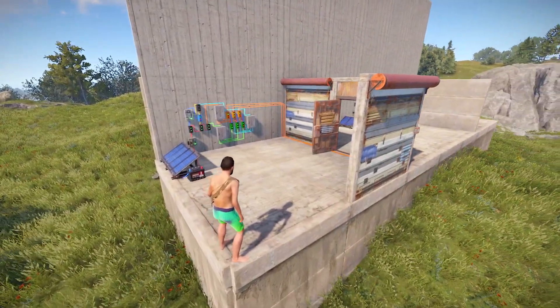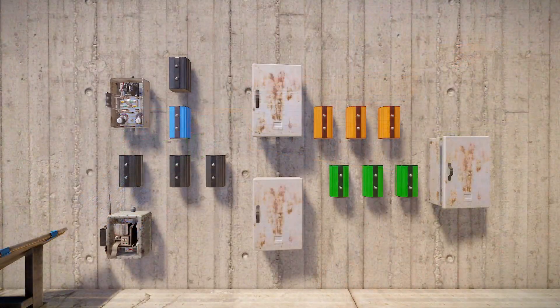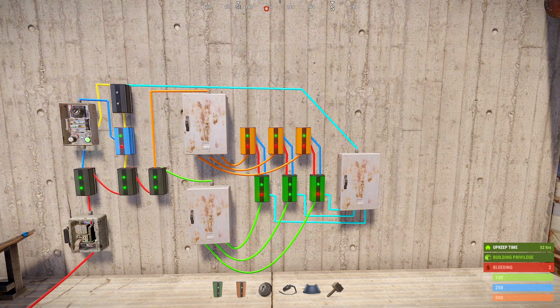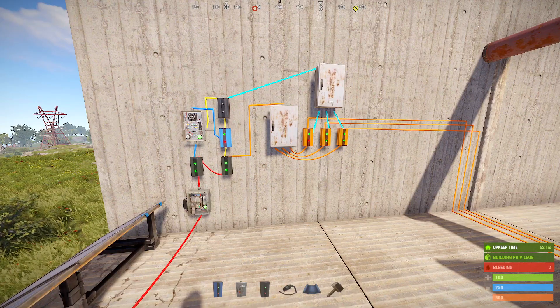If you want to have multiple doors doing this, all you have to do is add additional RAND switches, memory cells if you want the realistic closing, and a way to power all of these new components — which is really easy to do with some splitters. And of course, to simplify things, you can knock out the memory cells and do something like this instead.